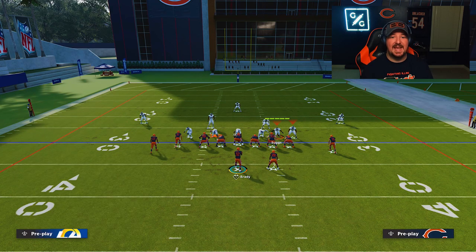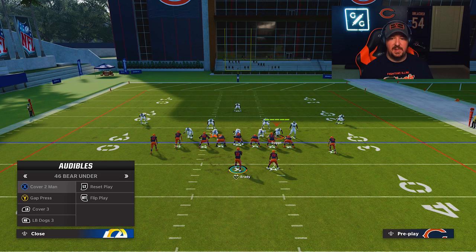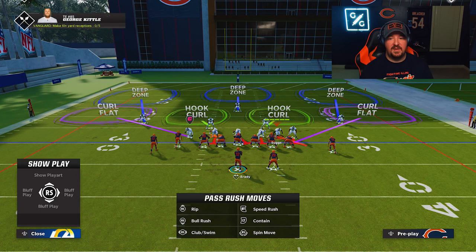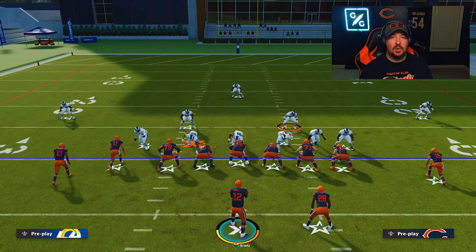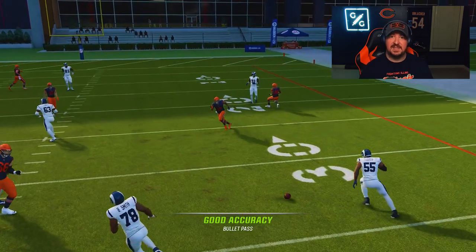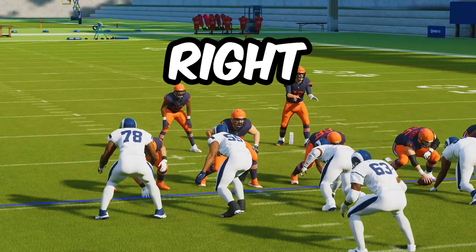The other position where you can bluff blitz is the outside linebacker. Here we are in the 4-6 Bear, but we do have an outside linebacker. In a 4-3 base, here is Terrell Suggs — I can bluff blitz him as well, and he's going to drop into his curl flat. You see the jab step and then he's in the curl flat, which allows us to play that wheel route thrown to the running back straight out of the backfield.